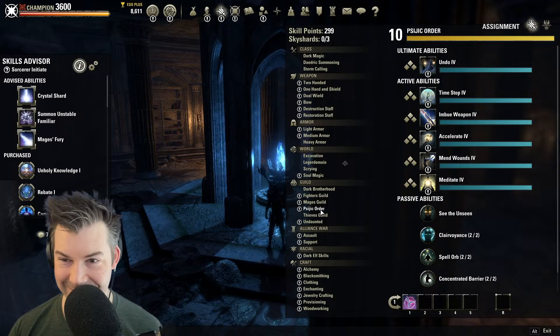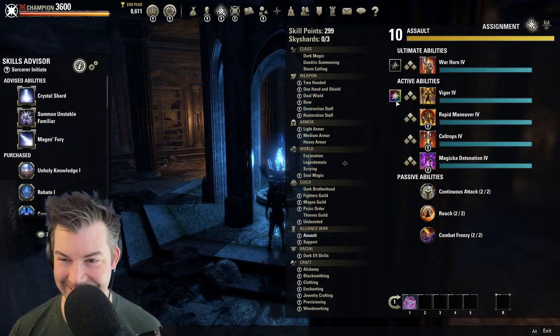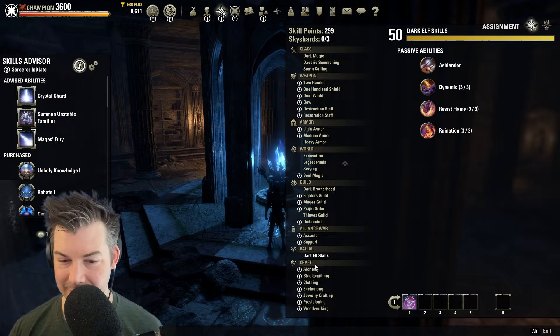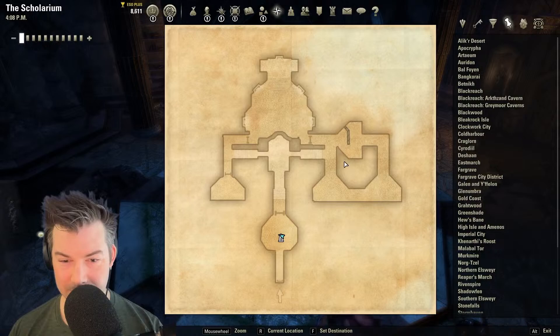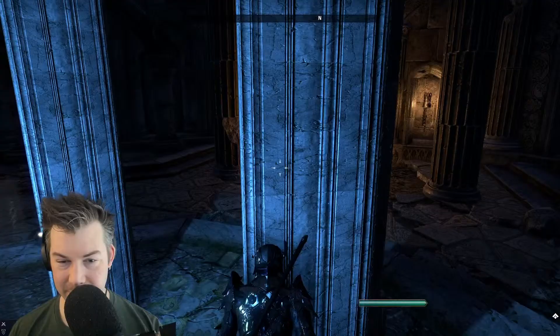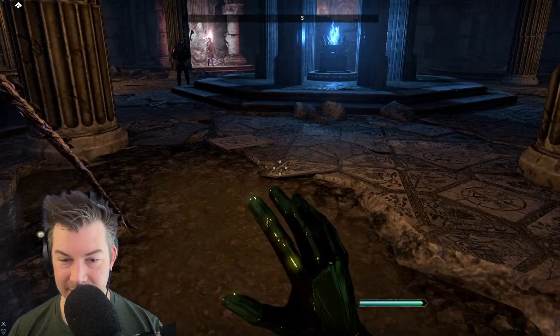We're going to have to have seizure warnings on this with all these different colors — it's going to be pretty funny. We saw soothing blue, and amber orange for the war horn. Barrier — turquoise blue. Everything else should generally be the same. I actually don't know where to go. Were we in the right place already? We've got to get through the door. So you can port directly here, I guess that's the idea. That's interesting.